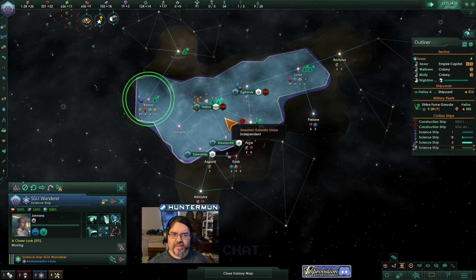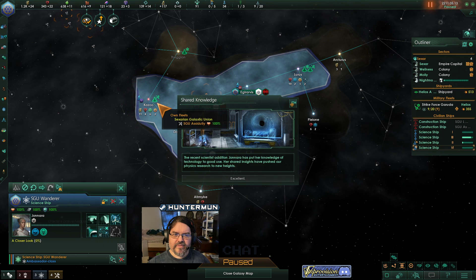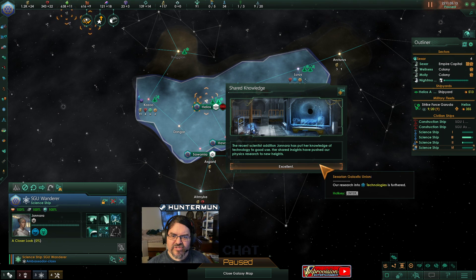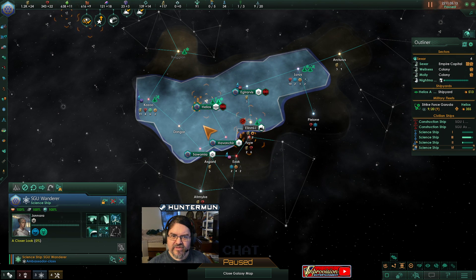Building a new home. Shared knowledge: the recent scientist addition, Janara, has put her knowledge of technology to good use. Her shared insight has pushed our physics research to new heights. Our new research into technologies is furthered. Research complete. Great.